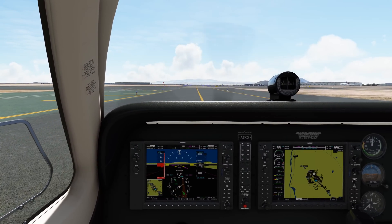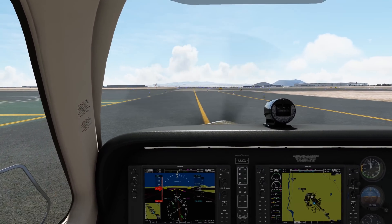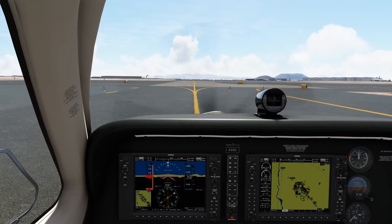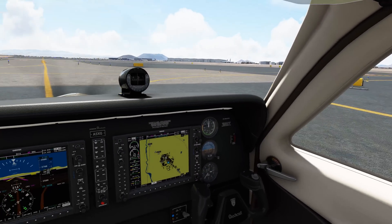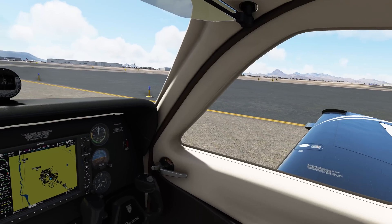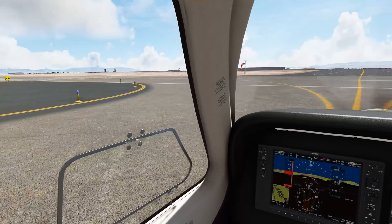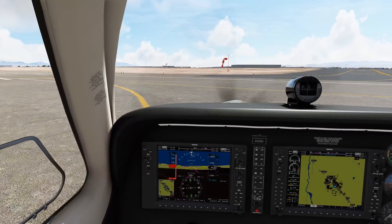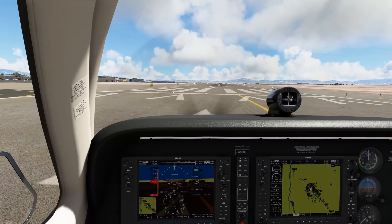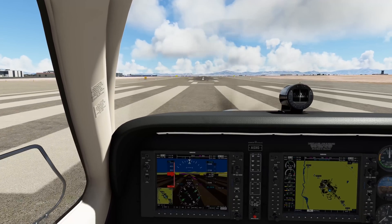I tested with 1080p and I could notice the difference — there was a clear difference. At 4K I just can't see a difference between high and ultra; switching from high to medium I do notice, but that's about it. We're getting some screen tearing on takeoff, which can actually be a good thing — it's indicative of generating more frame rates than the monitor can handle. I can't go above 60Hz on these monitors, so screen tearing here and there means you have overhead room to play with.